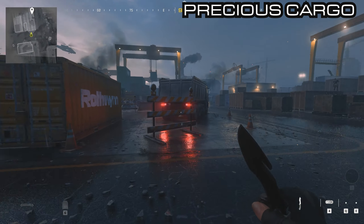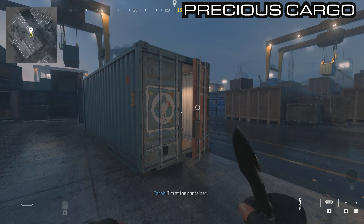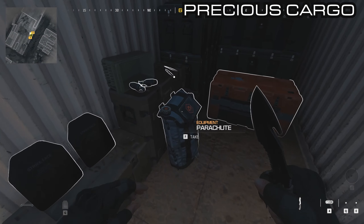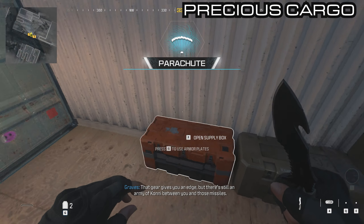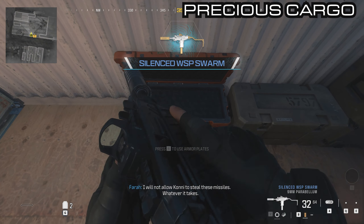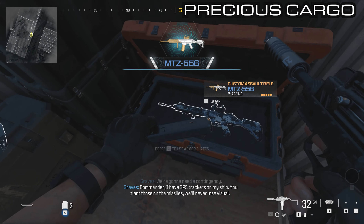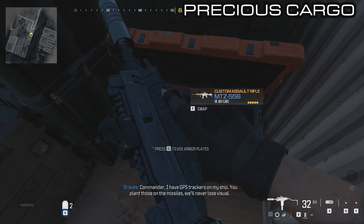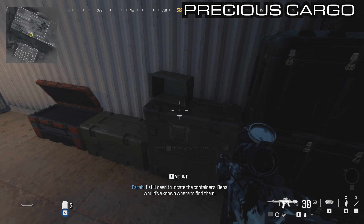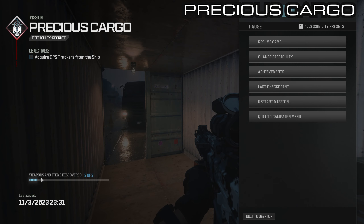This is Precious Cargo and the first one is literally when you spawn — behind this dump truck you will see a shadow container, and inside there are two weapons inside of the orange boxes. Make sure you pick up the parachute as well, but there is the first weapon, the WSP Swarm, and the next one is the MTZ-556. That's two out of 21 weapons and field upgrades in this mission.